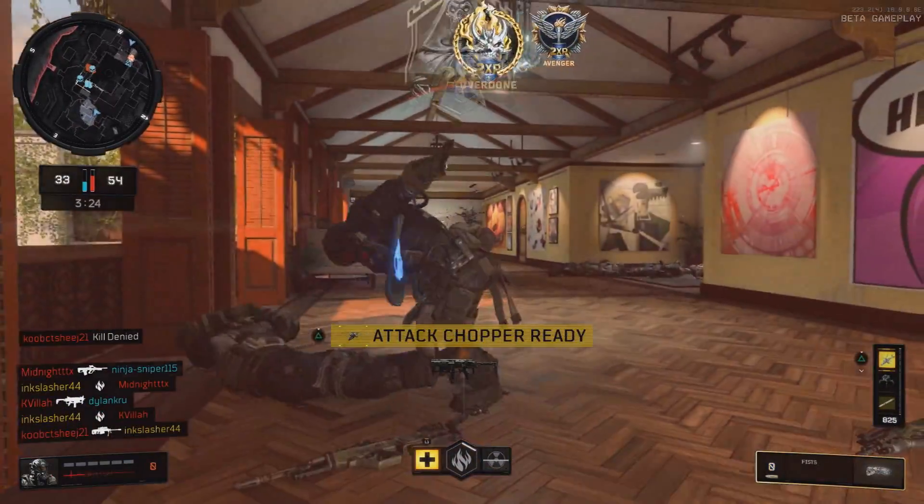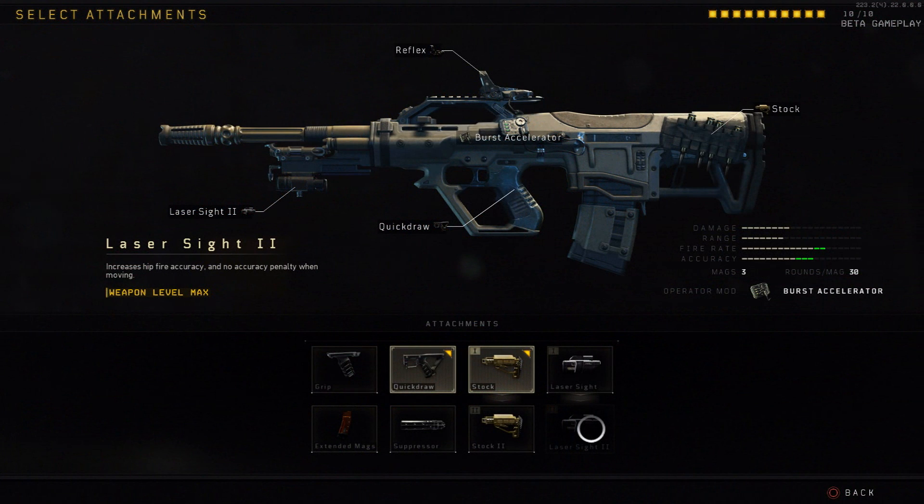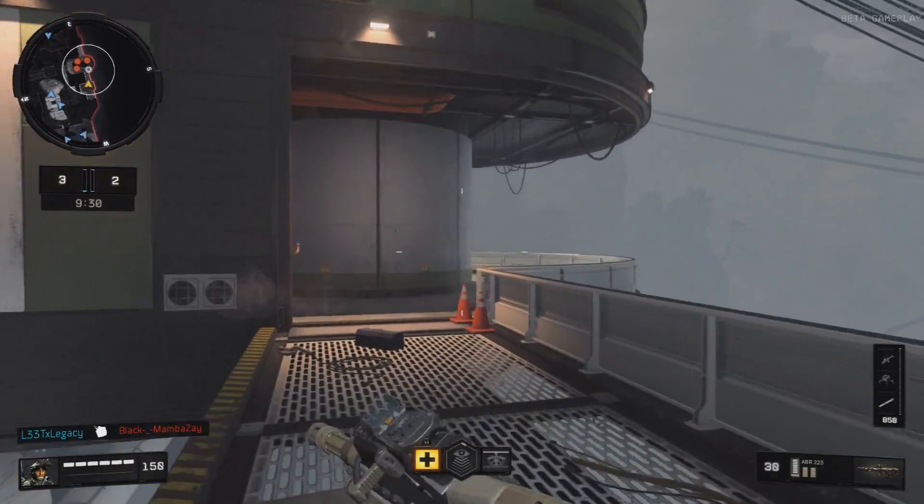Once again, I think one of the ways they try to balance the ABR is not having any attachments that improve the time to kill. But once you hit the max level with the ABR, you unlock the burst accelerator, and this massively improves the time to kill because what it does is decrease the burst delay — the time between bursts.